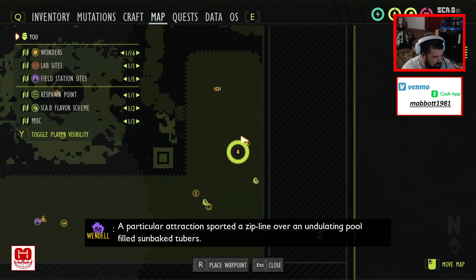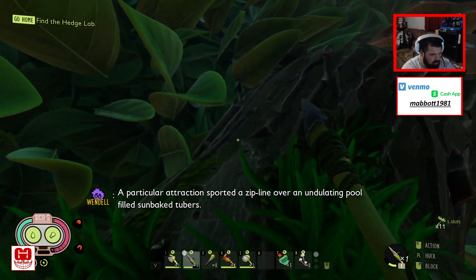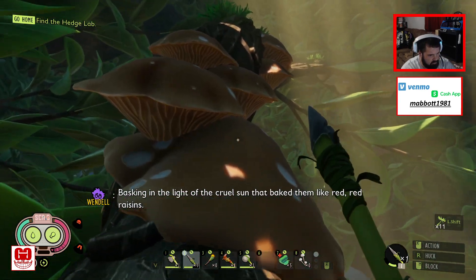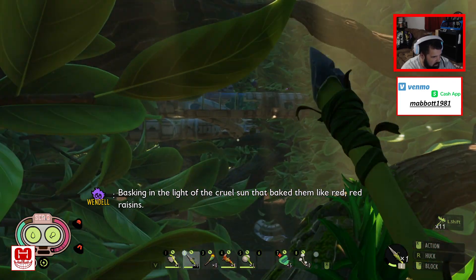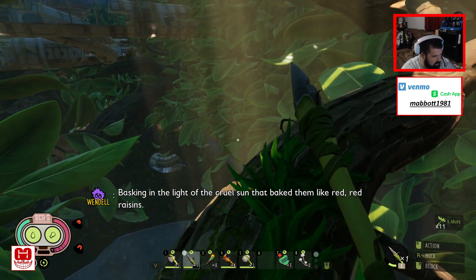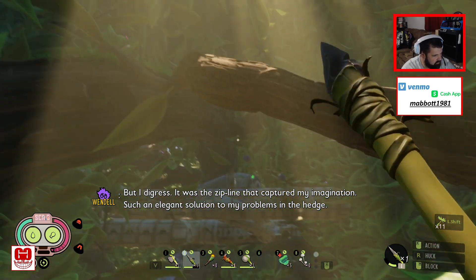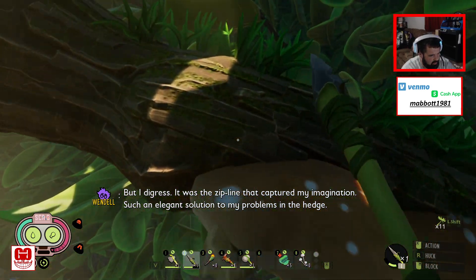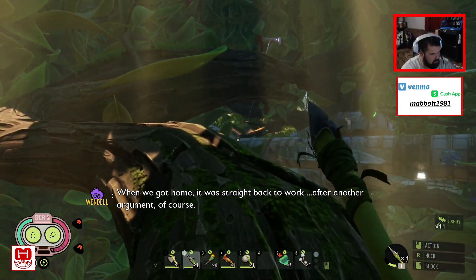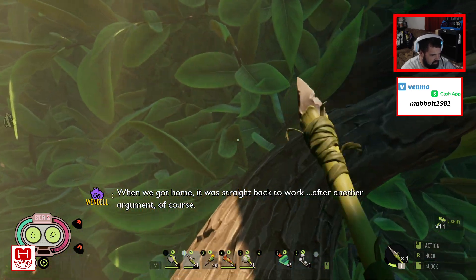I think I'm getting somewhere. A particular attraction sported a zipline over an undulating pool filled with sun-baked tubers, basking in the light of the cruel sun. It was the zipline that captured my imagination — such an elegant solution to my problems in the hedge! When we got home, it was straight back to work. After another argument, of course.